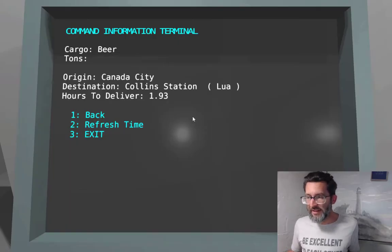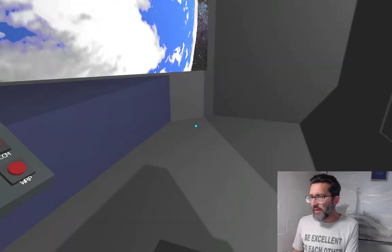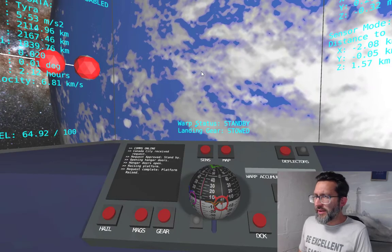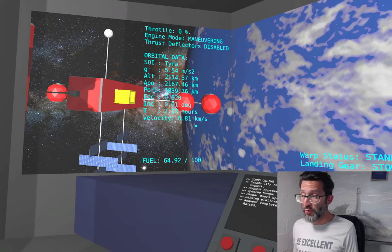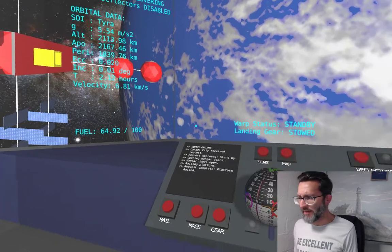I've already picked up a contract for Collins Station. I've got a little less than two hours to get there — that might not happen. I'm starting out more or less where we were in the last video, parked near Canada City. Off the bat, I'm not going to worry about which station exactly I'm heading to. I want to get to Lua. Once I get to Lua, then I'll figure things out.